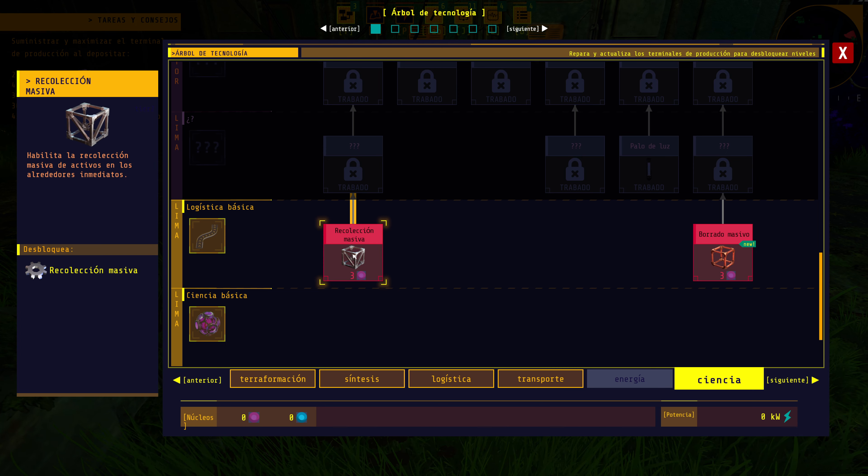Entendemos la mecánica: cada cosa que actualizamos en el terminal es una raya más del árbol. Podemos fabricar ya insertadores y cajas. Fabricamos 4 cajas y algunas cintas transportadoras para probarlas — van de 5 en 5. En equipamiento todo lo que se puede fabricar fuera también se puede fabricar en el traje, aunque algunos materiales faltan.